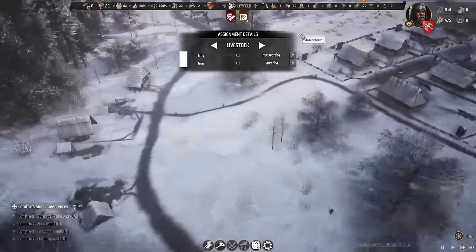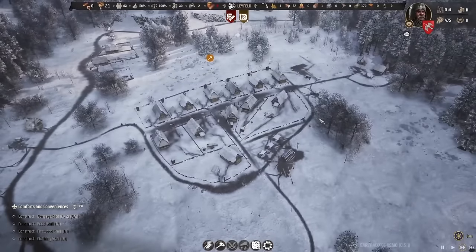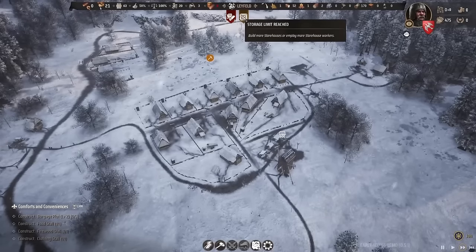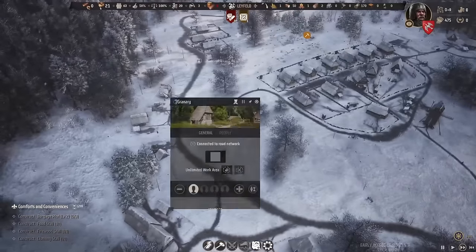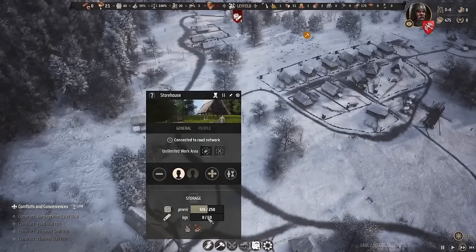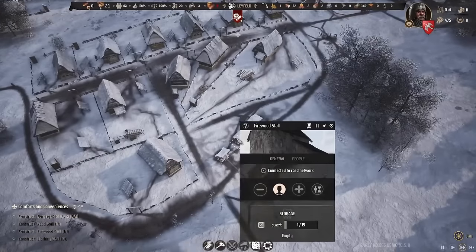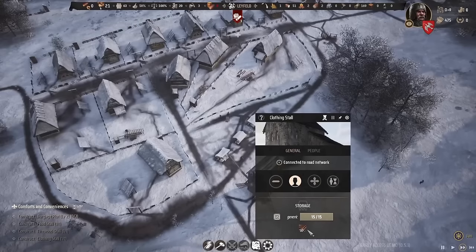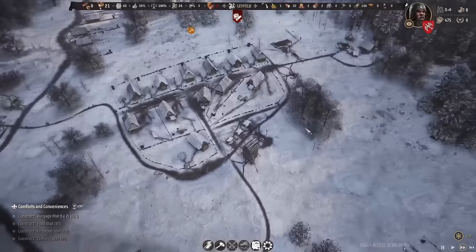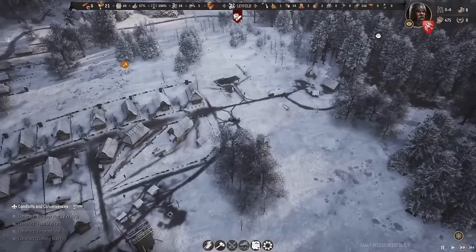Looks like storage limit reached somewhere — at the granary or the storehouse? But it doesn't look like any limit has been reached. Although I've seen that pop up before when the markets are full. 15 leather at the clothing stall — that might be it. Now down to 14 and the alert disappeared. So it's not necessarily full storage, but full capacity at the market.